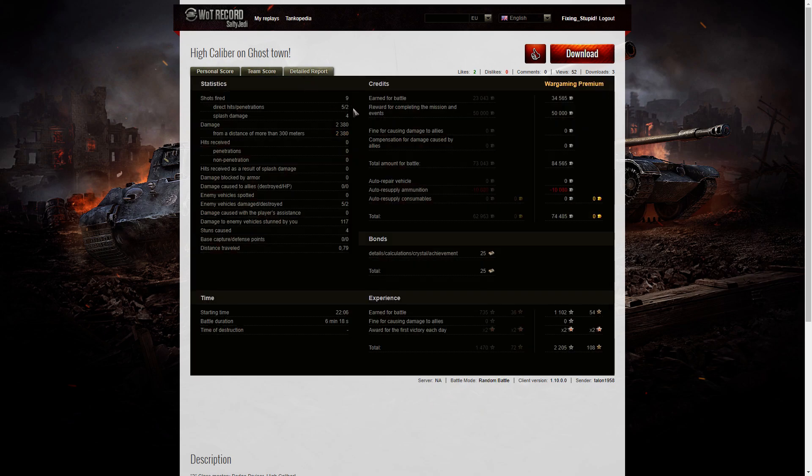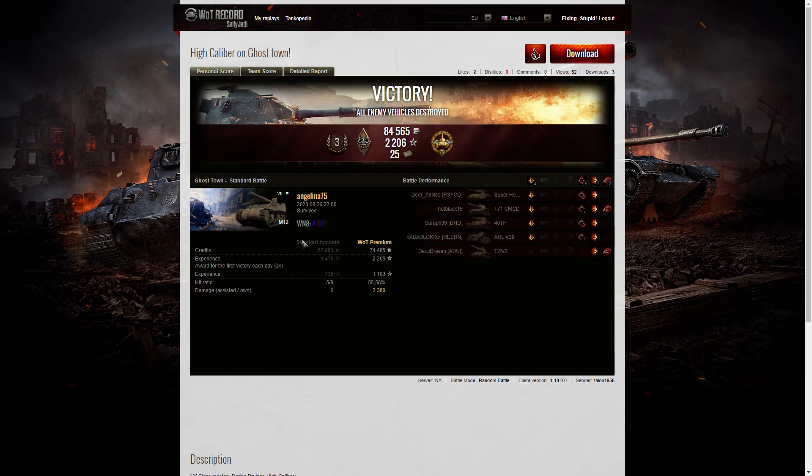Looking at the detail report: nine shots fired, five direct hits, two penetrations, four splash damage hits for 2380 hit points — all at more than 300 meters. She damaged five enemies, killed two, and did 117 hit points of stun assist off four stuns. She earned 34,565 credits from the game and 50,000 credits for completing missions, totaling 84,565 credits. After ammunition resupply, the net profit was 74,485 credits — very good for a tier 7 arty. She also got 25 bonds and 2205 XP after the first victory double. Angelina75 really does seem to have a lot of luck on Ghost Town. Very nice shooting, well done, and congratulations on the High Caliber!